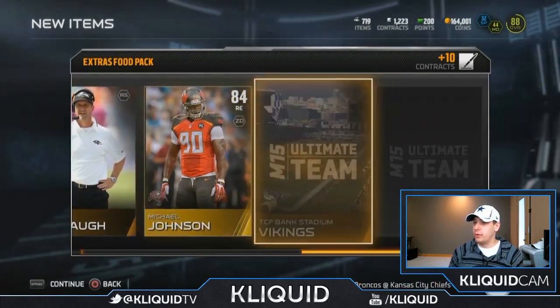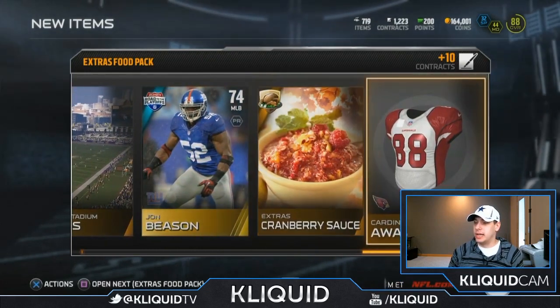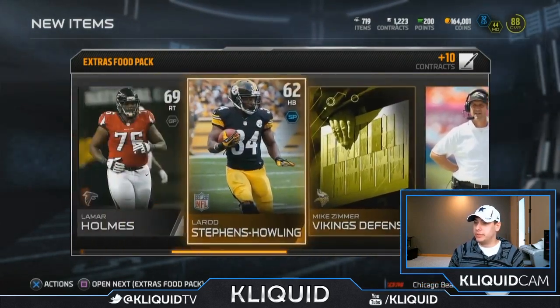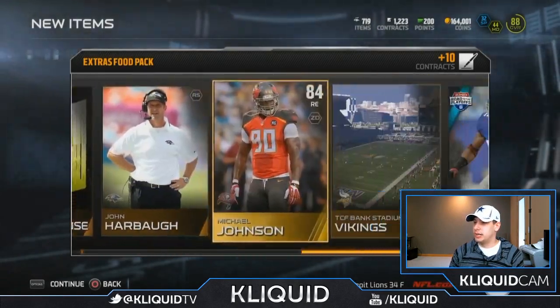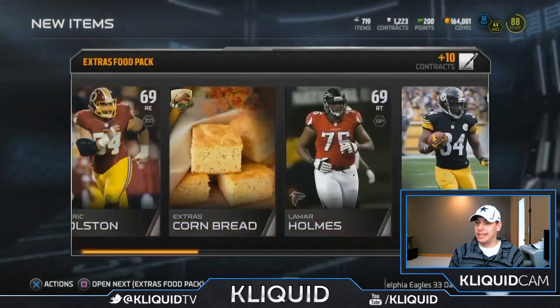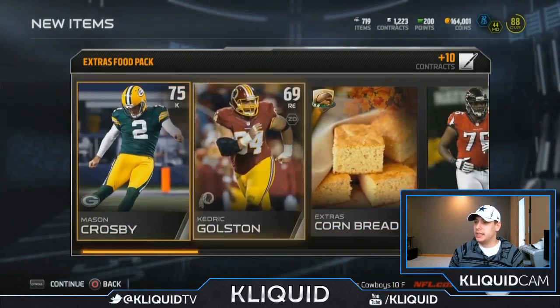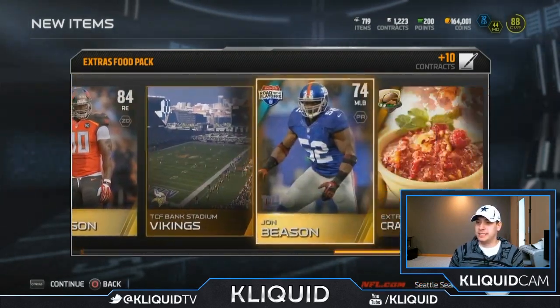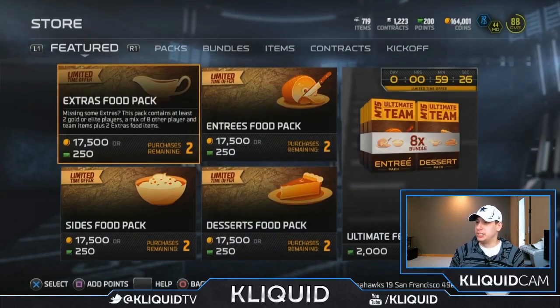Michael Johnson, not too bad — 84 overall, we could go with that. John Beeson, road to the playoffs, and a cranberry sauce. I think I needed this cornbread for one of the sets. Nope, I don't. And I'm pretty sure I already have cranberry sauce — yep, I do. So I didn't really get anything here. Unfortunately I thought I would get more stuff, but hopefully I can still sell these and get some decent return.